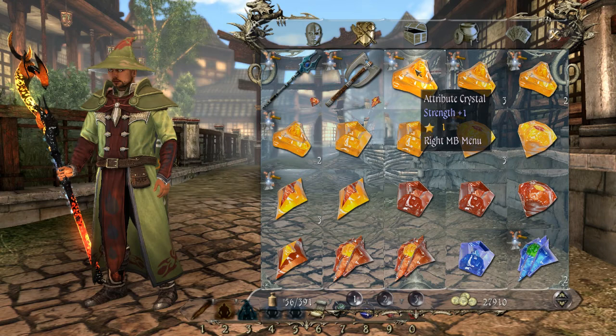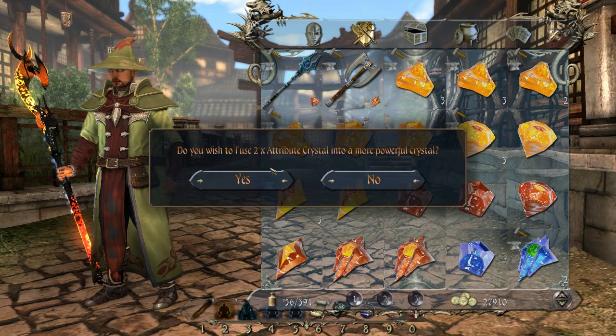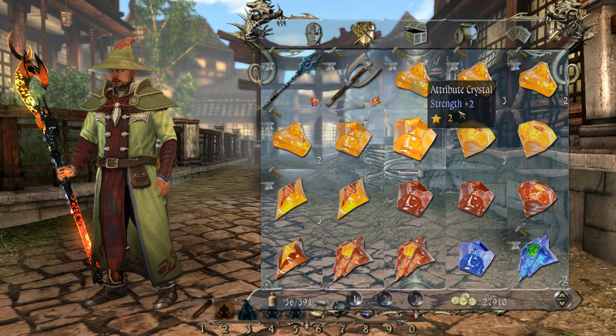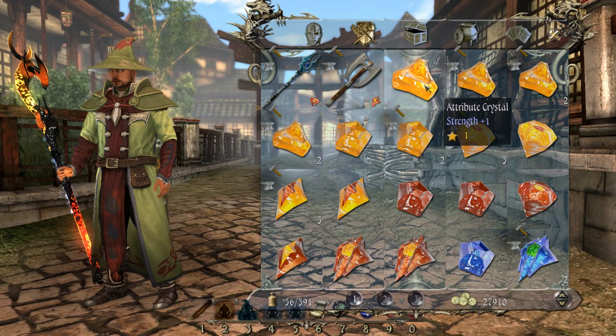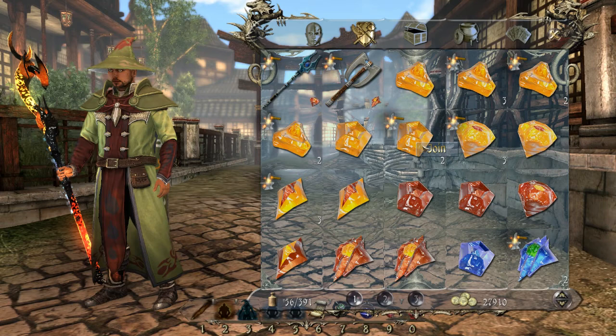How do we mix them? We right click and the word 'join' comes up here. Click on that. It'll ask you: do you want to fuse two of these crystals together? Yes. They mix. Now if you look, I've only got one of these left, but now I've got two of these — I only had one. So now we've got two strength plus two crystals. Now I can fuse these together. Right click, join. Do you want to mix these two together? Yes. And now I have a strength plus three.